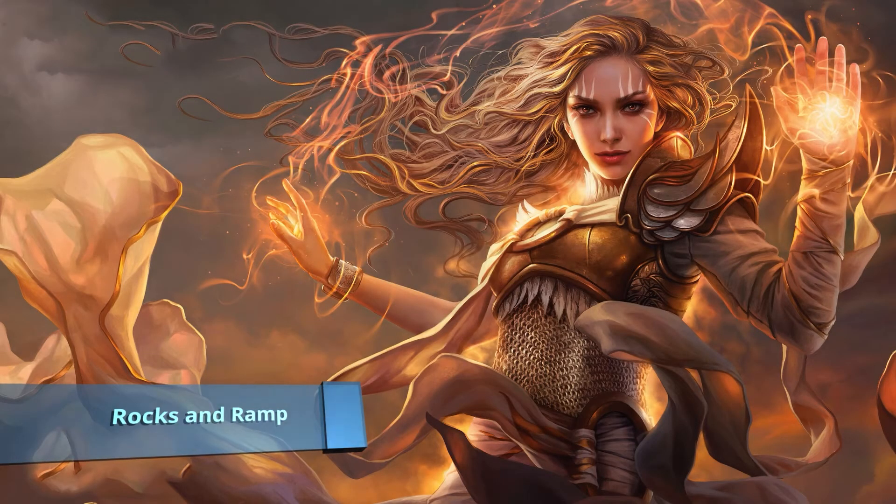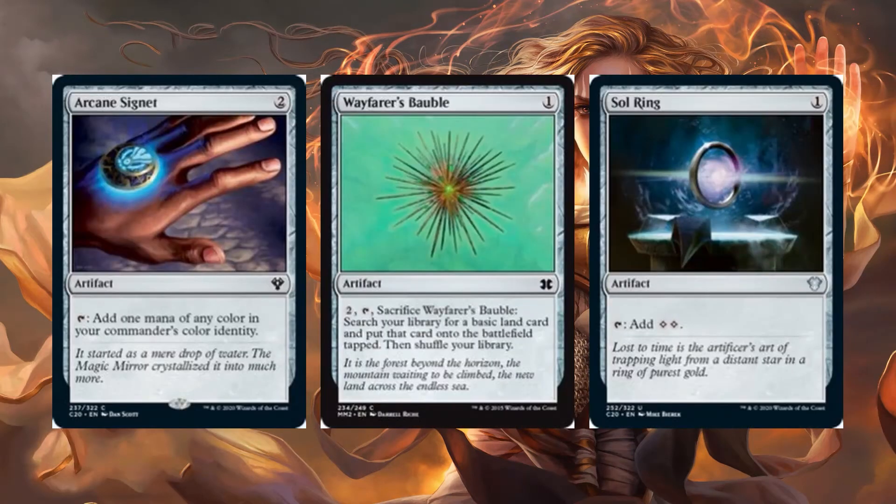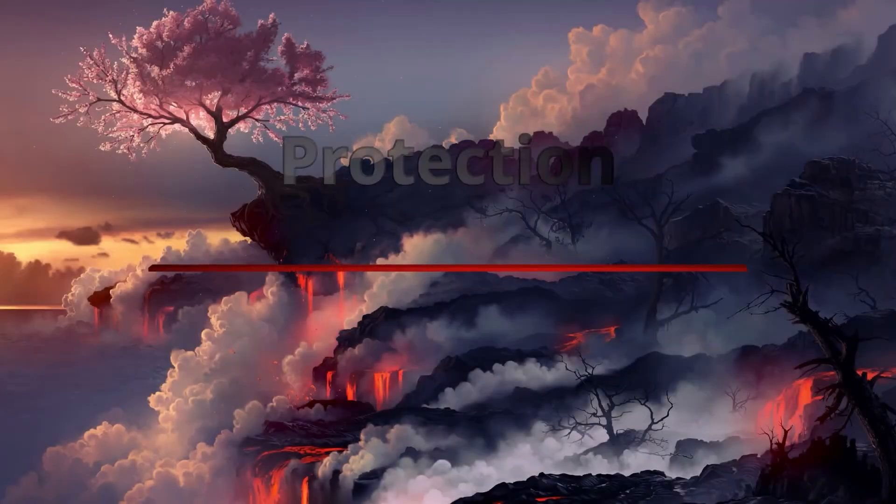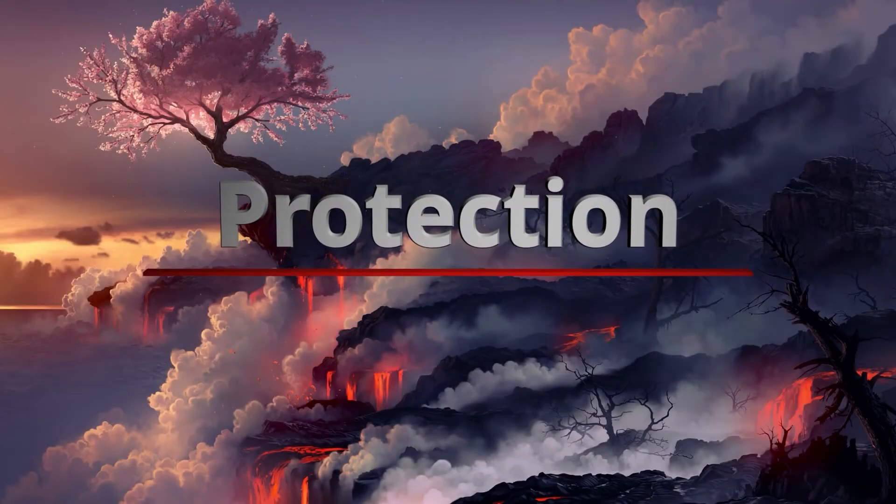We started with some mana acceleration through mana rocks. When playing Mardu it can be quite difficult to accelerate your board state, so we want mana rocks that cost one or two mana to ensure we have the proper curve. We have Arcane Signet for on-demand mana fixing, Wayfarer's Bauble to search up a specific land, and Sol Ring to push the board quickly. To round out the rocks we have Talisman of Hierarchy, Talisman of Conviction, Orzhov Signet, and Boros Signet. No Rakdos rocks as white is the primary color.